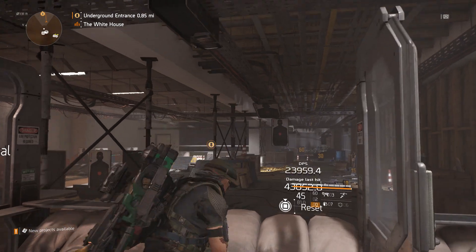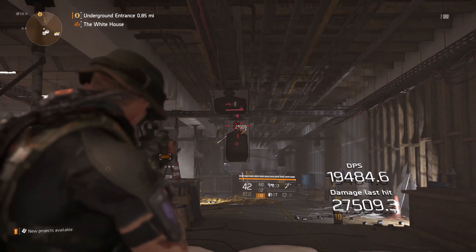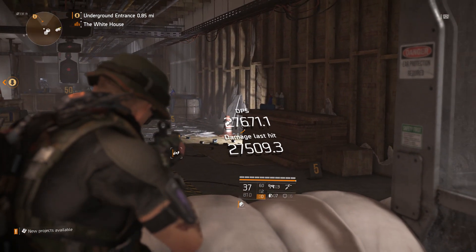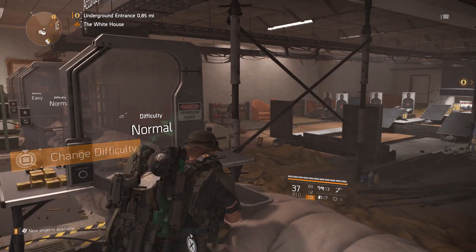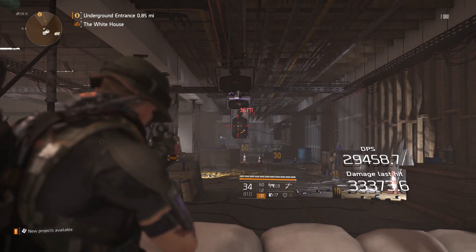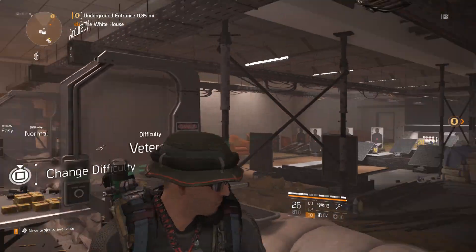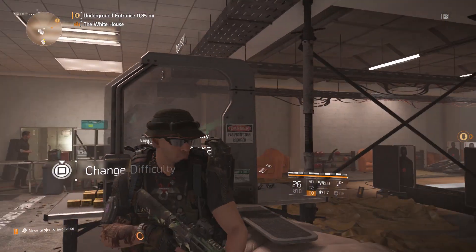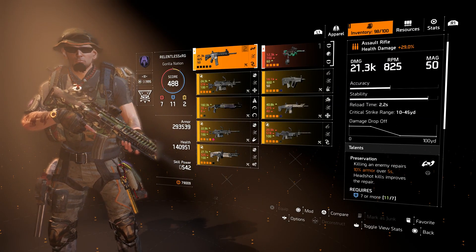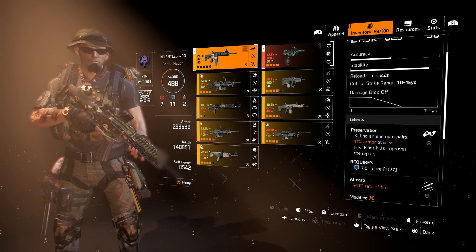Let's hop right into the build itself. As you can see, it's only on normal, and I'm not going to sit here and just shoot all day — but 27K consistently. We're not going after the DPS number, just showing you what the individual bullets actually do. That's on purples, very consistent along the lines of 27K. That is the P416. The actual stat sheet says 21.3K, and I'm utilizing Preservation: killing an enemy repairs 10% armor over 5 seconds, headshot kills improve the repair, requires 7 or more defensive attributes and I have 11. In the second slot, Allegro — 10% rate of fire. And the third slot, Stop, Drop, and Roll: while equipped, rolling removes burning, bleed, and poisoned status effects, can occur once every 60 seconds.